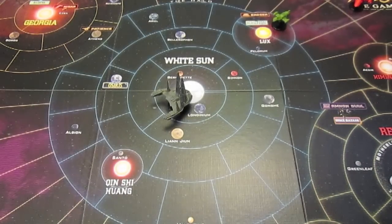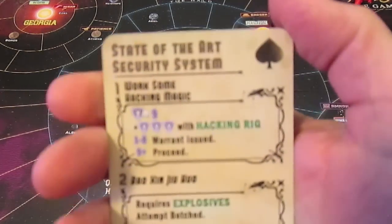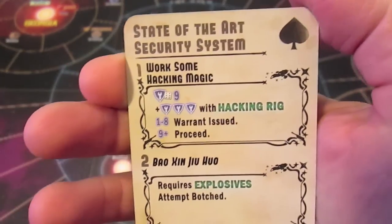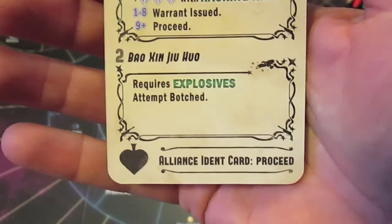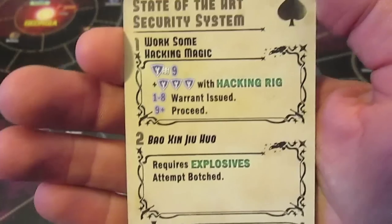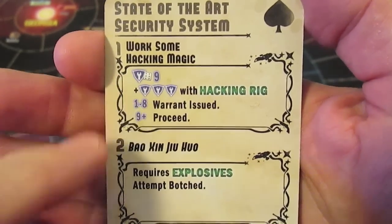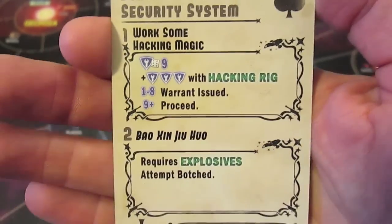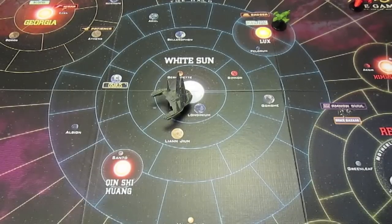The first misbehave card we're looking at is a state-of-the-art security system. This might not be so bad - basically an Alliance ident card, but we don't have that. We do have a hacking rig. We need nine tech, and if it's one to eight we have a warrant issued, and nine-plus is proceed. Looking at all our icons: Monty has a tech icon, Wash has one, our med staff has one, Saffron has one, and our hacking rig counts as plus three.